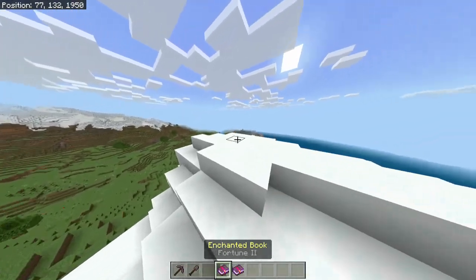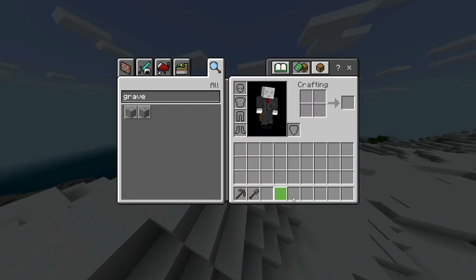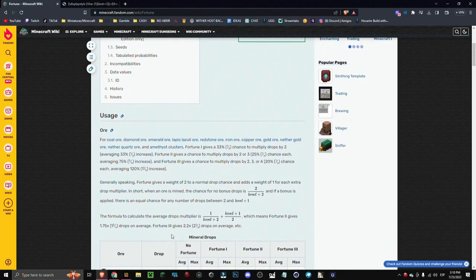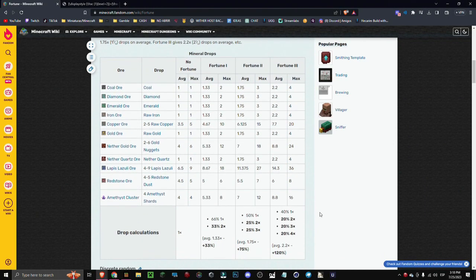So how do Fortune 1, Fortune 2, and Fortune 3 work? What are the differences between them? Well, there's literally a formula which explains how to calculate it. Practically, if we don't have Fortune we will only get one drop — for example, coal ore at maximum can only drop one, so we're only going to have one drop.